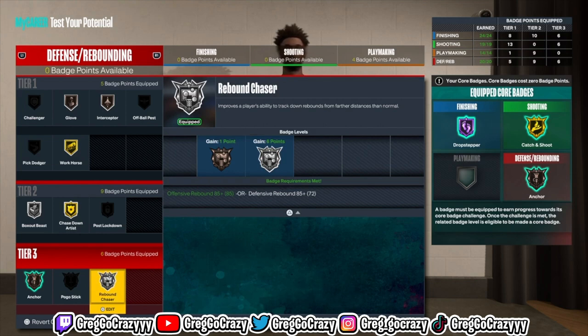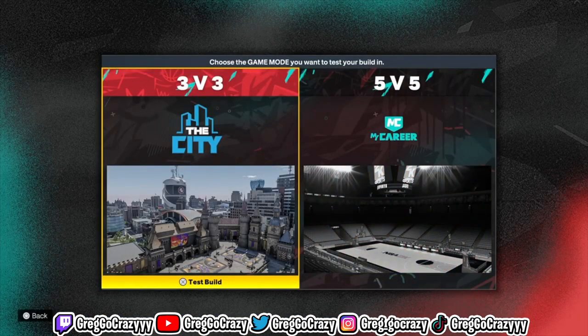I recommend you run this build at the four, not the five. If you run it at the five, it might get bullied down there. If you throw on Silver Rebound Chasing you should be all right. I recommend using this build for park — you can use it in the rec too, but play the four not the five. The difference between Bronze and Hall of Fame Anchor doesn't really matter much in this game anyway.